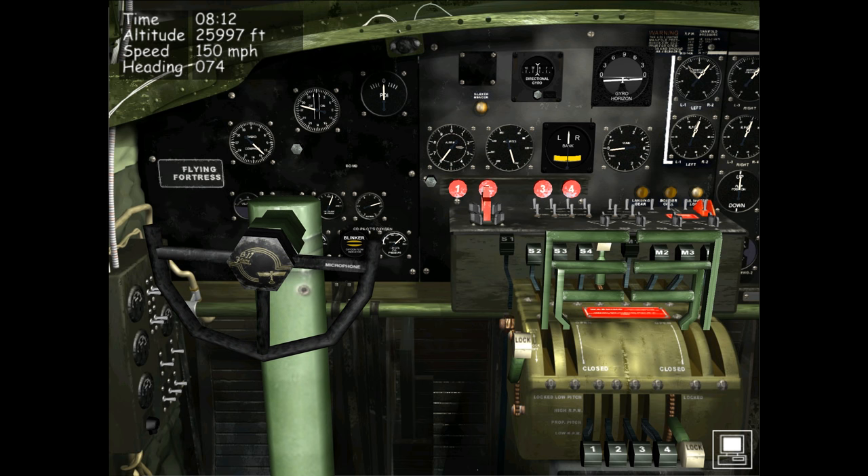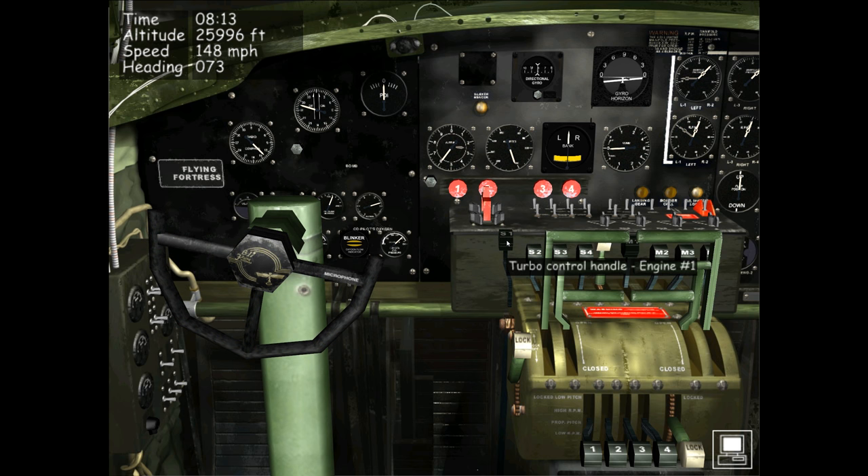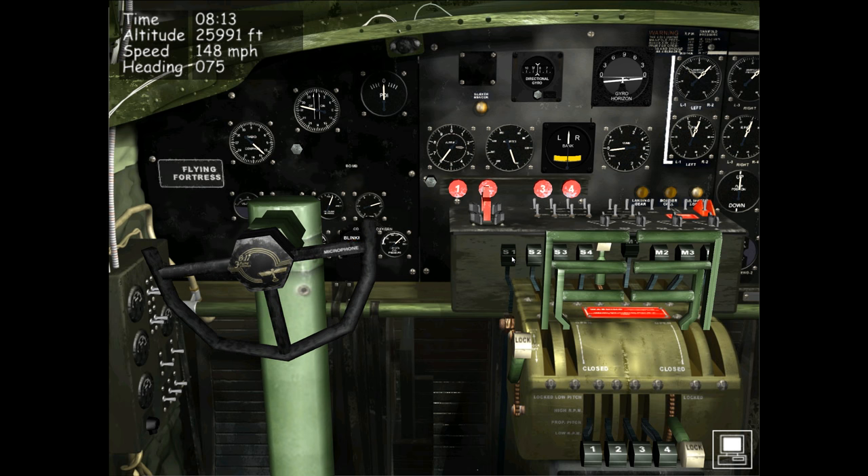This isn't as big a deal as the propeller pitch controls being reversed. Most of the time you'll be using keyboard throttle controls or a joystick throttle, and the turbo supercharger controls are automatically moved based on your throttle commands. However, if you are adjusting the turbo supercharger controls using the mouse in the cockpit, it is critical to know the levers are reversed — pushing away from you turns them off, and pulling towards you increases the turbo or sets it to fully on.